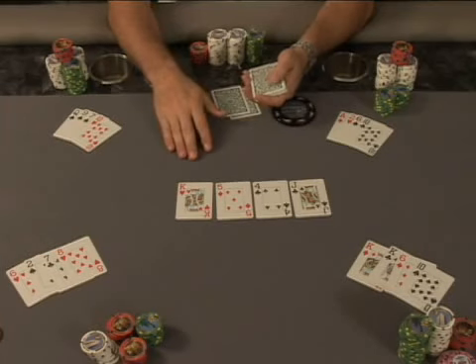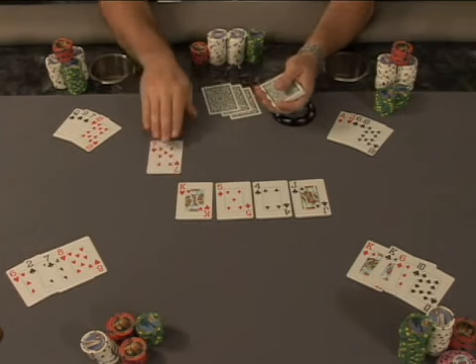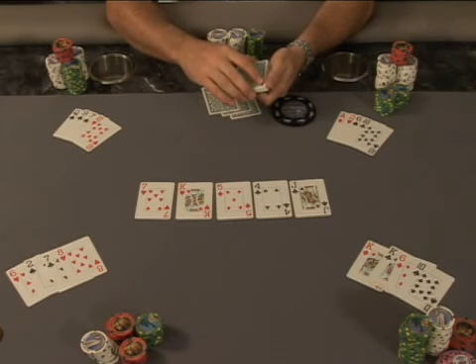Once the turn has been dealt, a betting round follows, and the dealer will burn the last card and deal the last card to the board, called the river. Now, with the seven coming out on the river, this does give us three cards of eight or lower, therefore there is a low hand on the board.